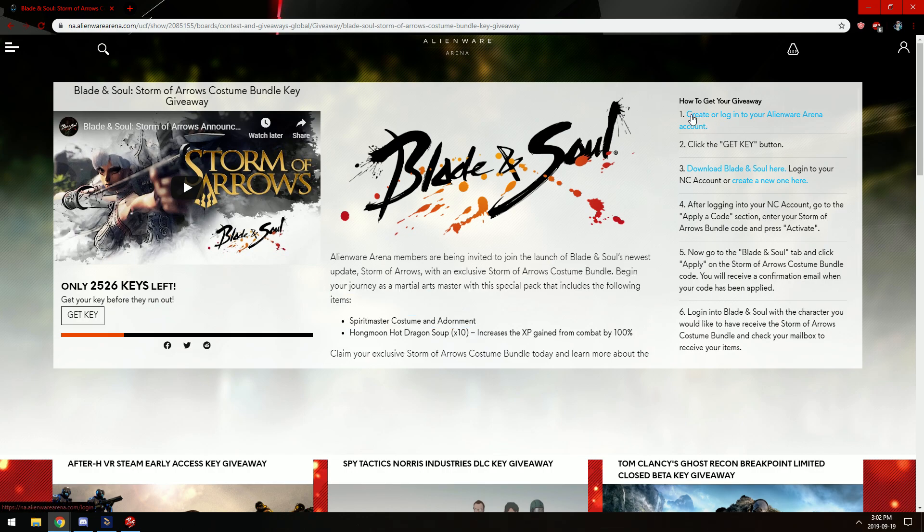It's very easy. All you have to do is create or log into your Alienware Arena account and click on Get Key. From there, you log into your NC account and go to Apply Code.